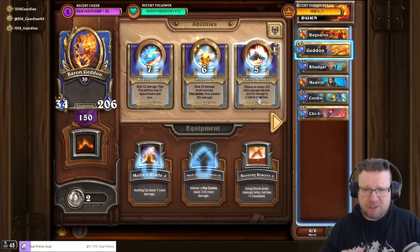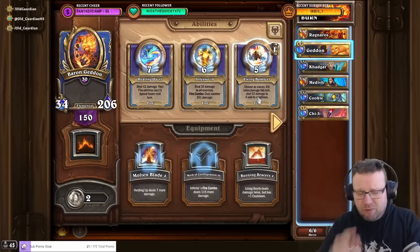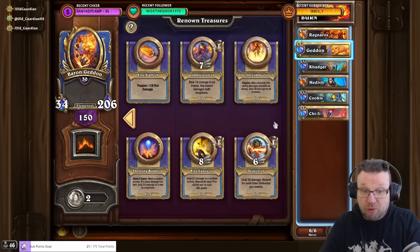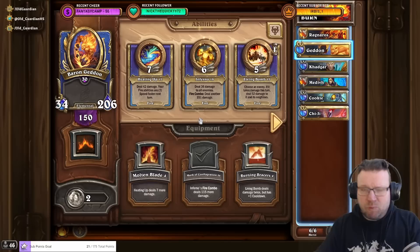Just upgrade everything to 10 — that's the baseline for doing level 100 Mythic Boss Rushes. Upgrading everything to 10 costs you around 1000 renown per mercenary. Also remember to upgrade all of the treasures. Treasures are on the second base, and they also give stats to your mercenaries every time you upgrade them, even if you don't find them during the run. So get all treasures to 10 as well.